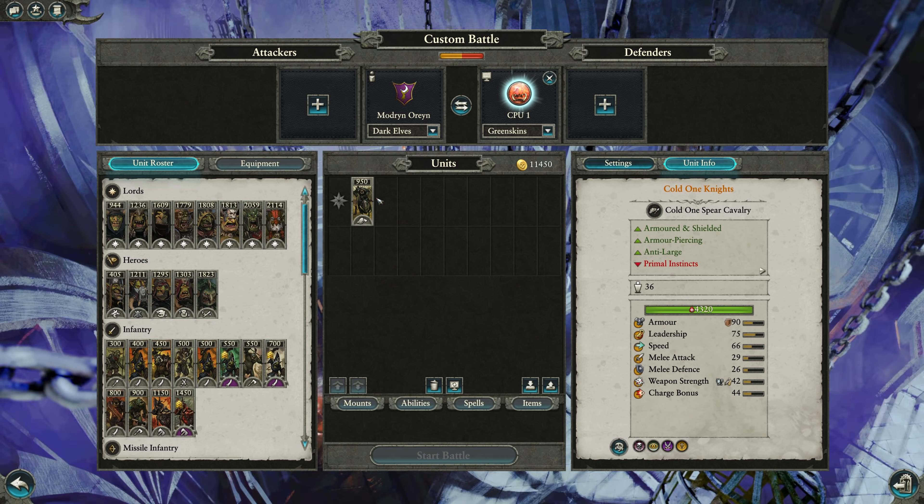In terms of units in this class, they might have the lowest HP of any mid-tier shock/anti-large cavalry. As a result, even spirit leeches or low-tier missile units - which you might not think would do a lot of damage because 90 armor is pretty good - you'll still take some damage, and that low HP pool means the damage you take is quite impactful. So use Cold One Knights carefully, but if you do use them correctly, it can be absolutely devastating. Hopefully you guys enjoyed watching this - if you like this sort of content, be sure to like, subscribe, hit that bell notification. Thanks again, we'll see you next time.